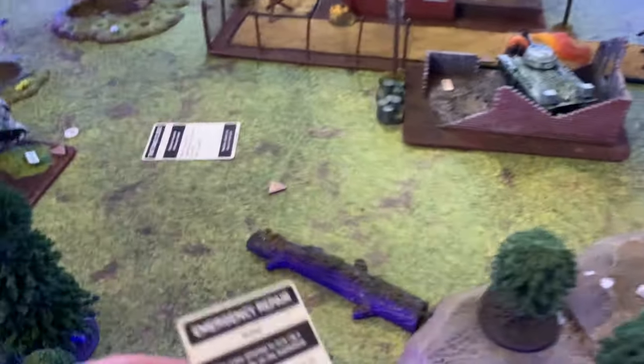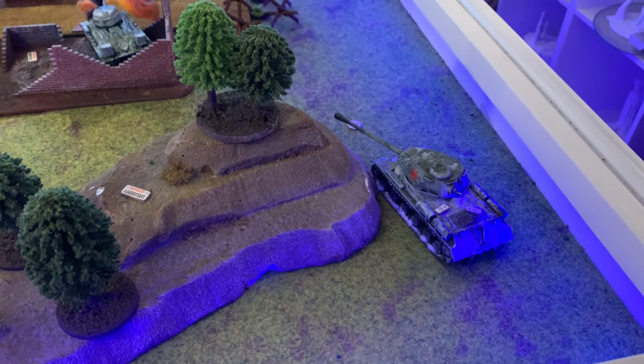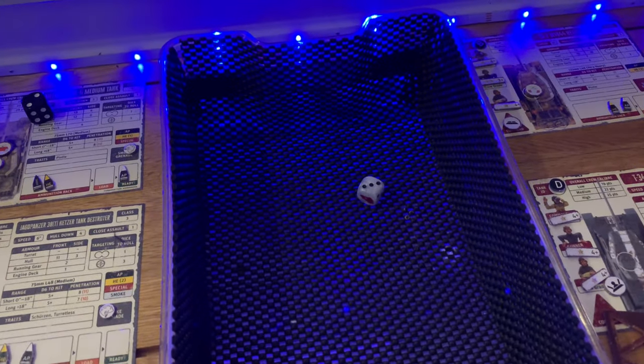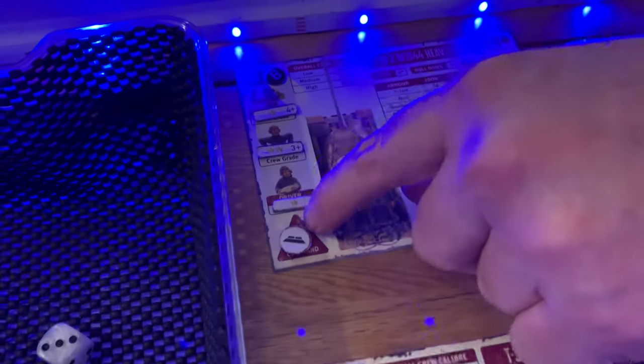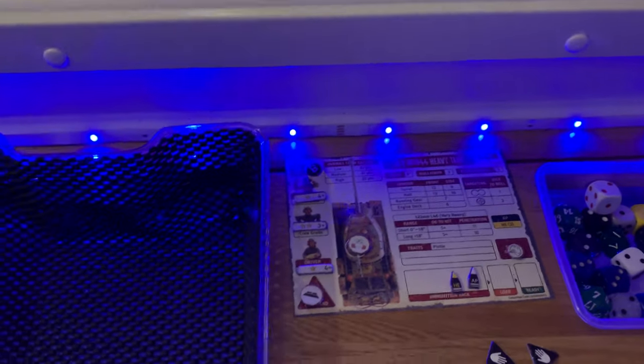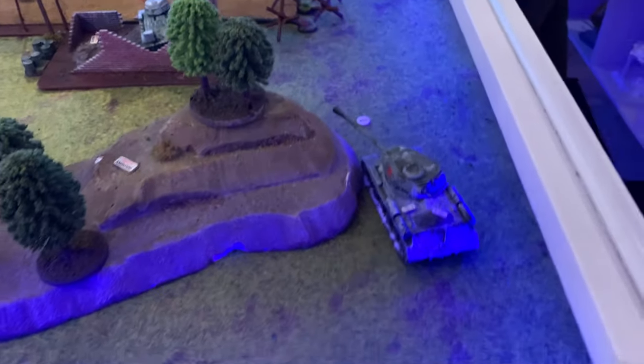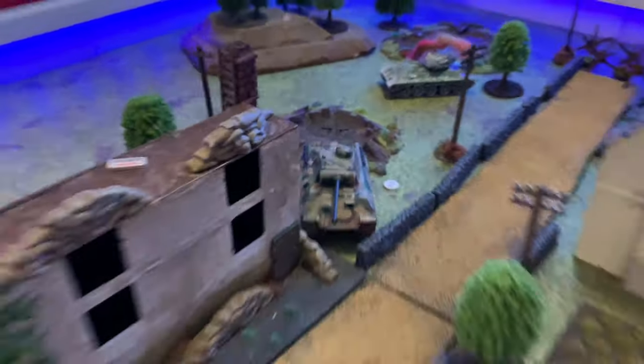Initiative for turn four: IS-2 is one again, Panther second, Hetzer last, T-34-85 third with a four. The IS-2 is going to try and reverse around the corner. Will plays the mines event card on the IS-2's activation — he needs to take a command check. Success avoids mines; fail receives one damage, calamity is two damage to the tracks. He luckily avoids the mines. The Soviets also have an emergency repair card and try to fix the damaged tracks with the driver — but they fail, so no fix. And no calamity either.